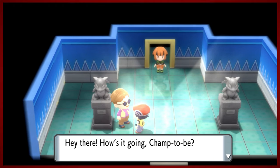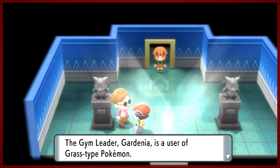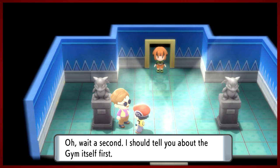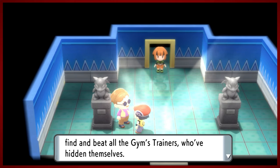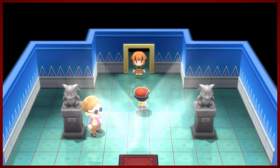But first, this guy - Mr. Hype Man. So this is Gardenia. She's the grass gym leader - she's actually right there. This gym is actually the shortest one in the game. It's kind of strange that they would have just had one little room, but you know, it is what it is.